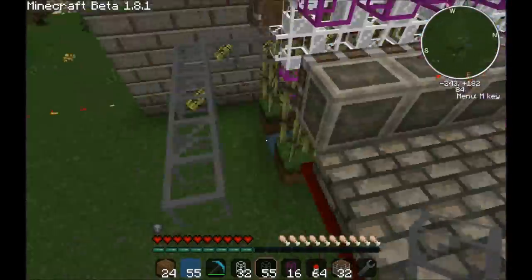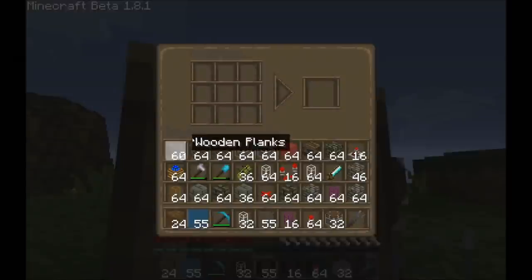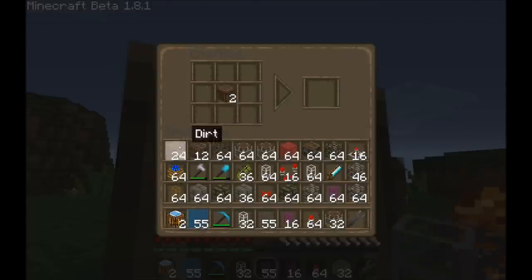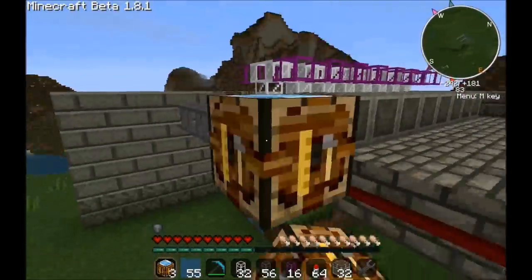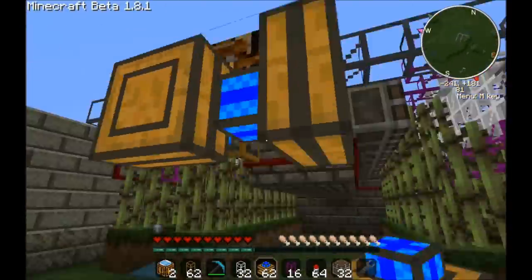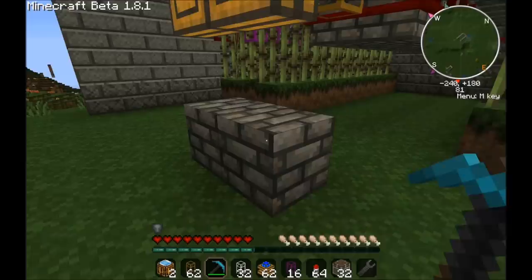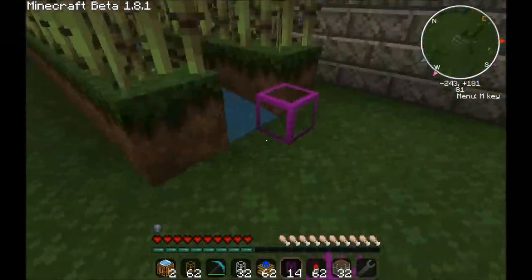We need to have our crafting table in the middle here — our automatic one, which I have forgotten to make, so I will do so now. We'll stick two in the middle and have these be the paper producers. The reason I have two is so that if I do increase floors, I can still handle a nice high output. This will reduce the workload on each one of these tables in half, which should keep me from ever reaching an overflow.